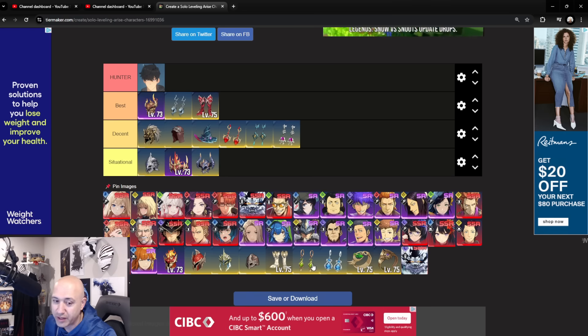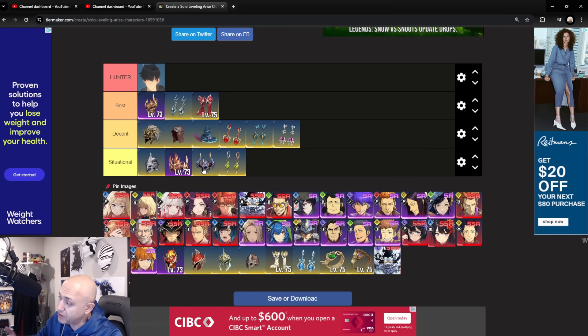The most situational one is probably Concentration of Firepower — if you're looking at fast burst damage, this is a good one to use. But that pretty much covers him. So these are the best sets, decent sets, and situational sets you can use for Jinwoo currently in the game.